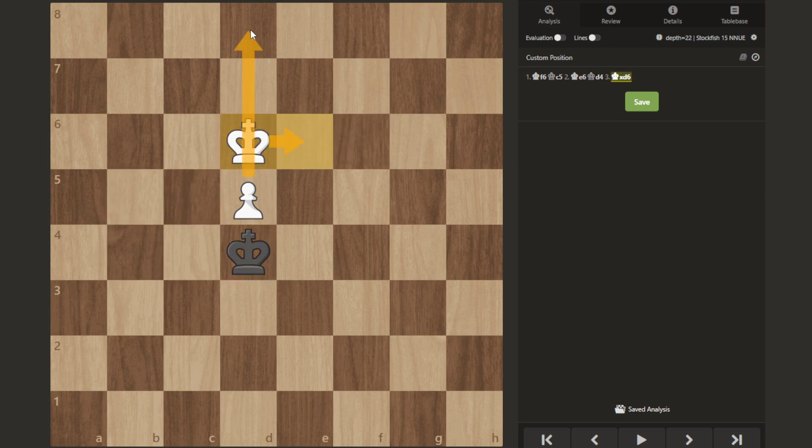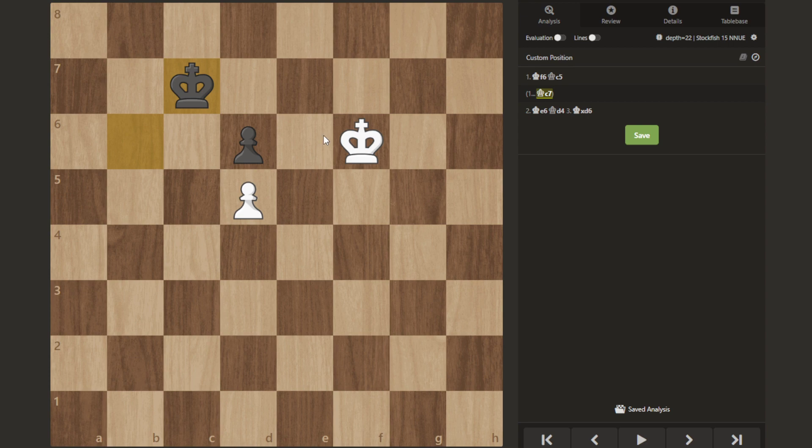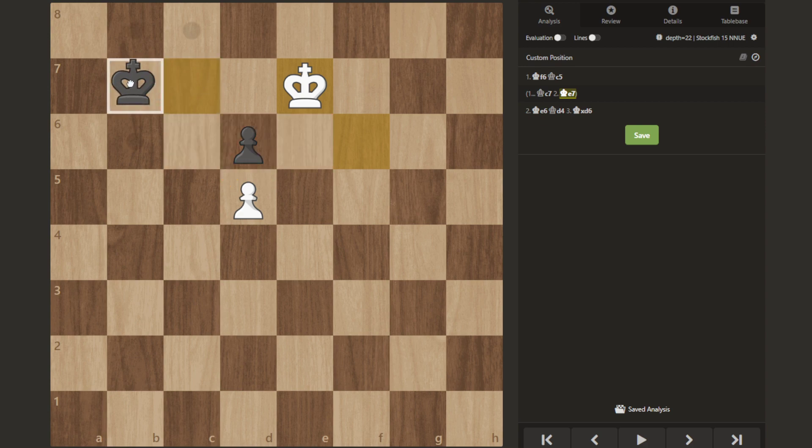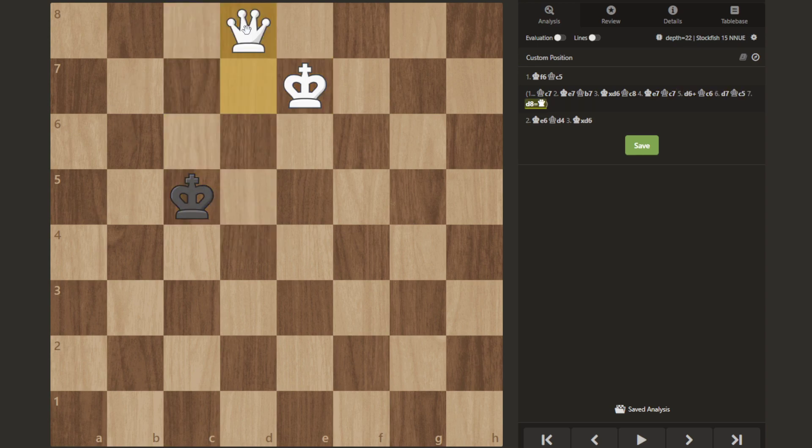If they come back, you just take and now you're going to promote. So black's most natural try is to go back to king c7. However, in this scenario it still works out in your favor because you come up and create the opposition. Since your pawn is covering the light squares, there's no square where black can go to defend the pawn. You simply win the pawn, make your queen, and will mate them eventually.